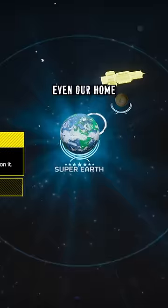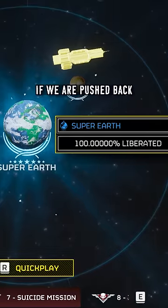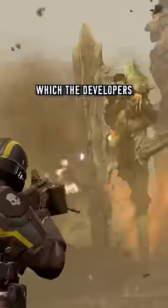And if you didn't notice, even our home, Super Earth, has a liberation percentage, which means it can come under threat if we are pushed back by events, which the developers themselves have essentially already promised.